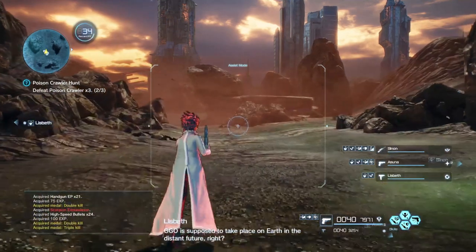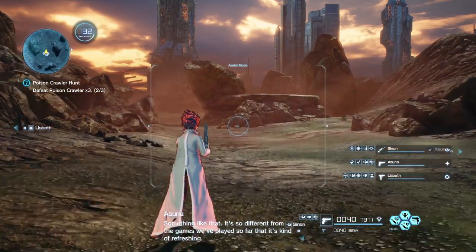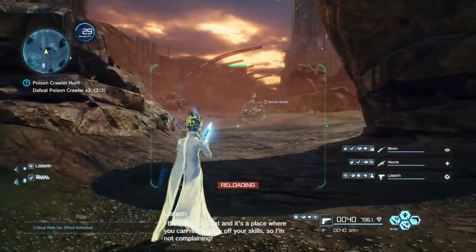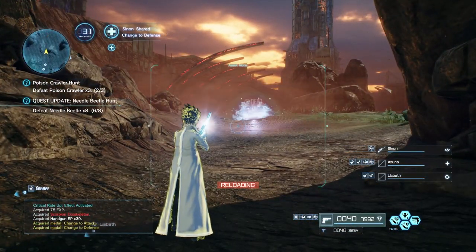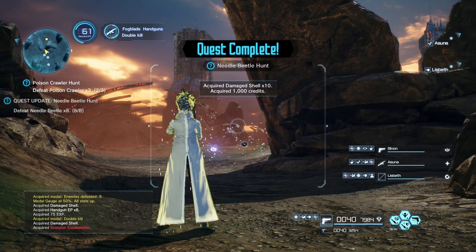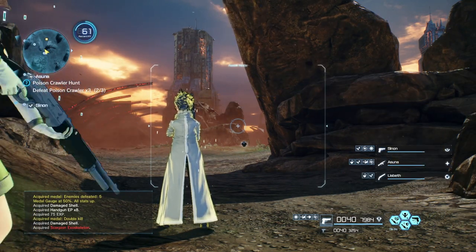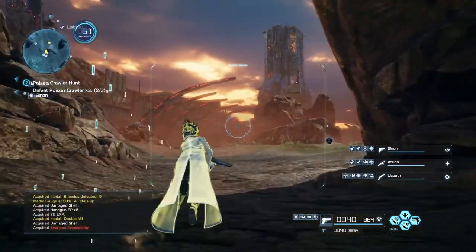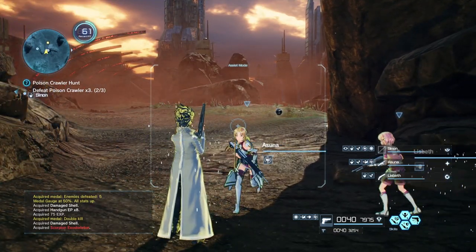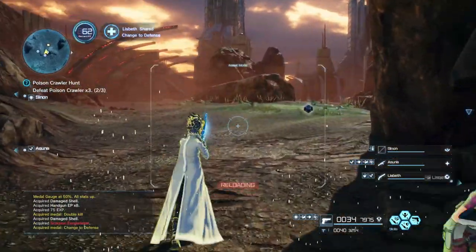You can critical hit in this game, which is largely random, but you can also deliberately target weak points by manually aiming. Normal damage numbers are blue. However, if you target an enemy's weak point, the damage numbers will be red and it'll do significantly more damage. This is how you optimize combat and speed run bosses. If you fight bosses by just auto-aiming, you are not going to kill them fast — it's going to be really slow. To fight bosses, you want to identify their weak point, manually aim at it, and hit it that way.